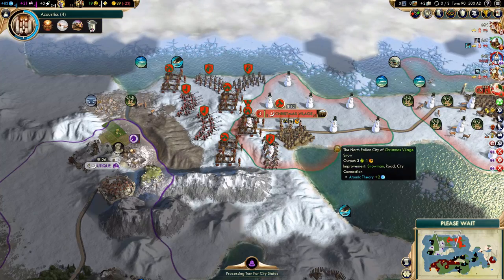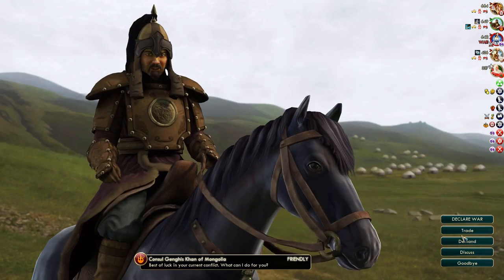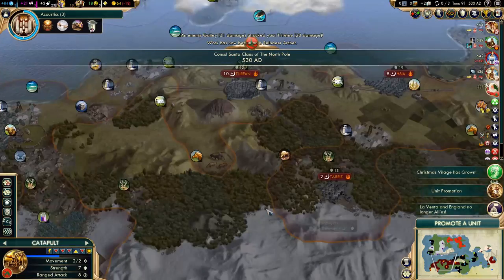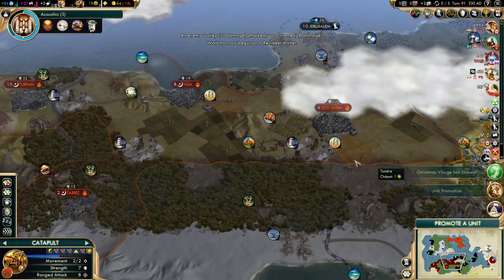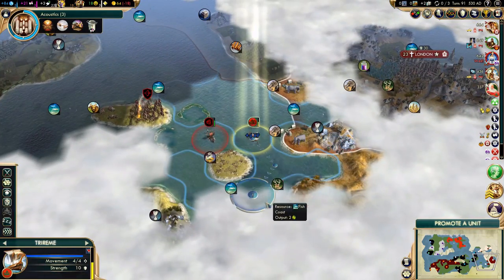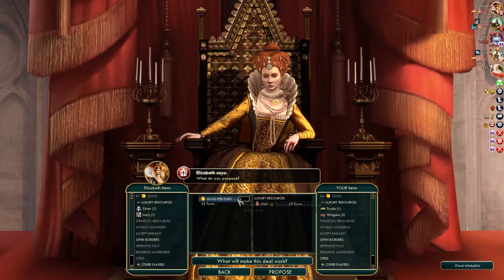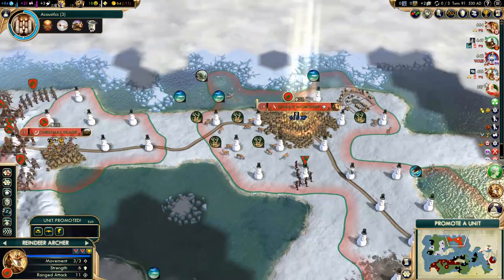Oh, I should have started some trades. Let's maybe do that. So we can trade with the Mongols. I should probably go after the Mongols next because they have a lot of salt around here — they will be really dangerous, they have a lot of pretty good cities. And one more luxury, we can trade that one with England. 7 gold per 10 turns — yep, looks good. We are still losing 11 gold.